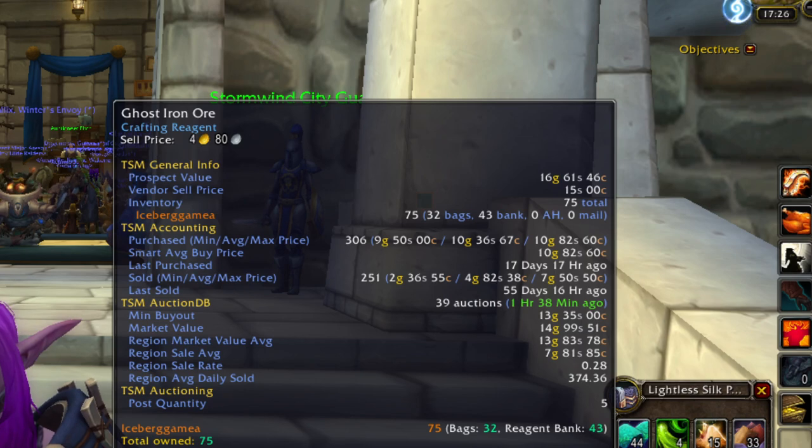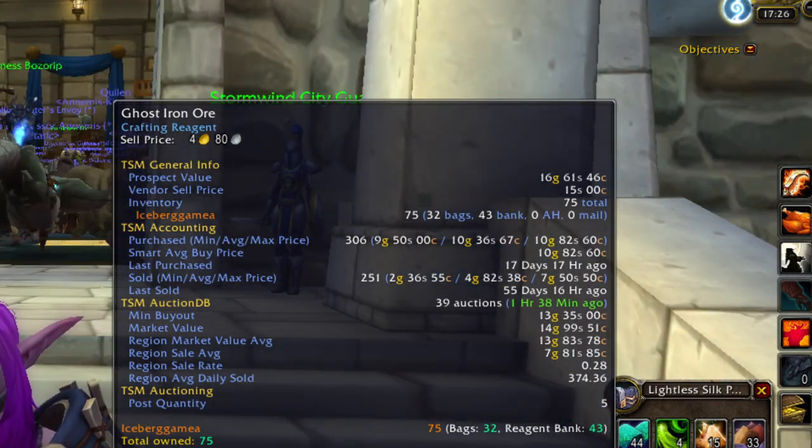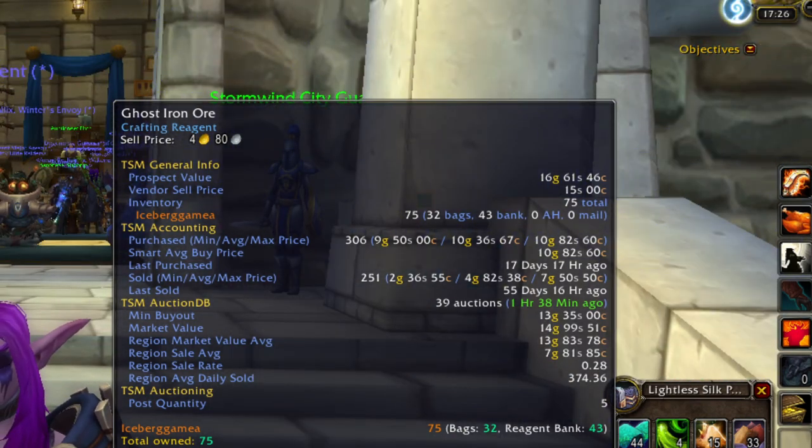Same for Ghost Iron Ore. This is going to be used for the Blacksmithing crafted Dreadful Gladiator gear. I have a farm up for dual gathering for this one, as well as the Tiller's Farm for this one too.